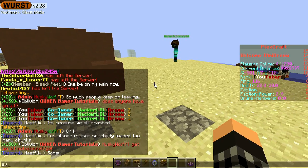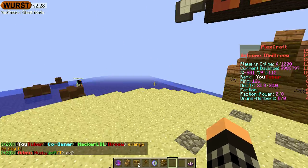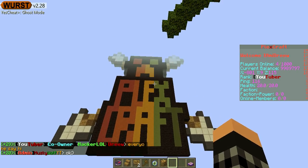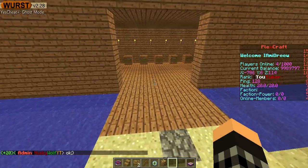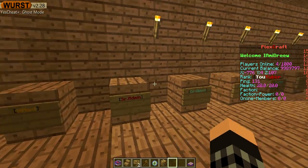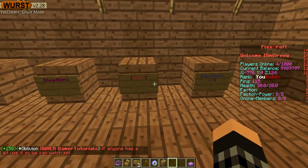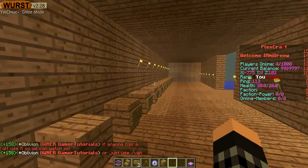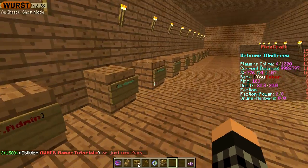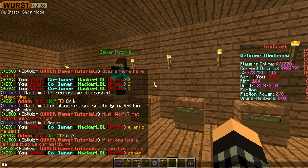Here's the spawn — you can see a PlexCraft sign right here. There's a big giant palm tree and here is a work-in-progress staff room. We don't really need any staff right now, but if you really need to apply, we do need some helpers right now. And here is the owner, Gamer.